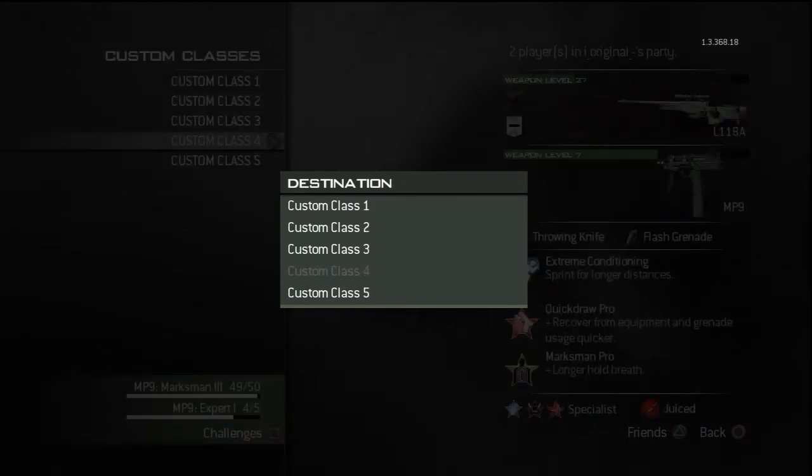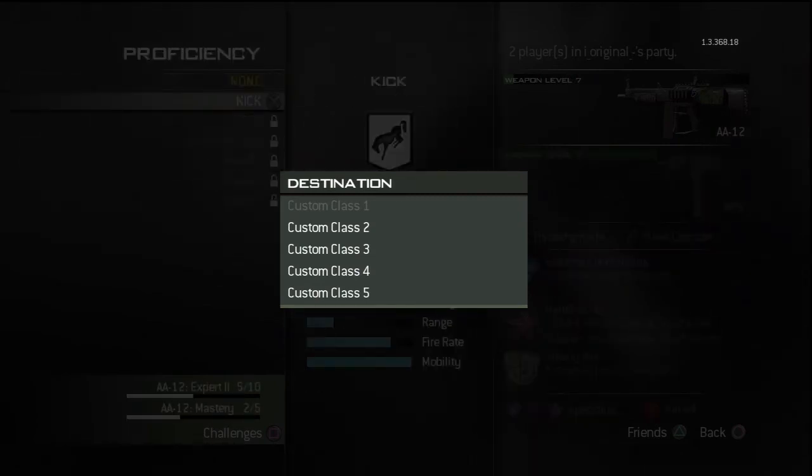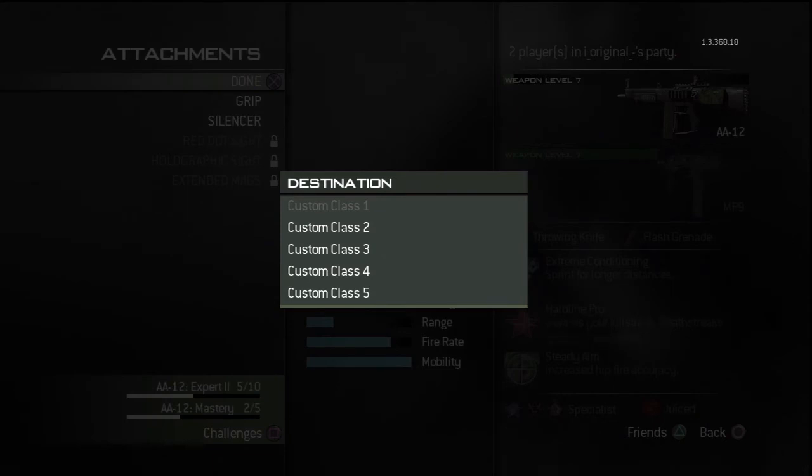Now as you can see on the side, you can scroll through. So go into your custom class 1, and then go back to the camouflage menu of your A12. Just go none, none, done, and then go to the camouflage.